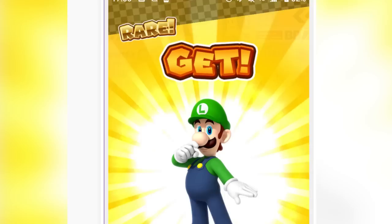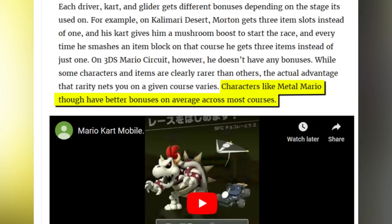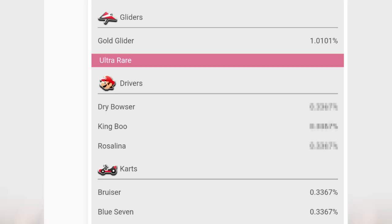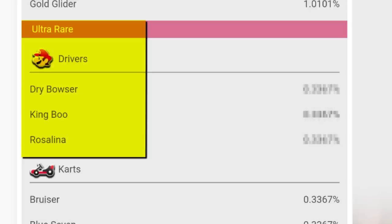It sounds pretty directly like pay to win, but even worse — pay for the chance to get something fundamentally better. And some of the drivers are rated rare, including Luigi. Drivers like Metal Mario have better bonuses on average across most courses. Nintendo also showed you the odds of getting different items, which is now required by law in some countries. You get ultra-rare drivers like Dry Bowser, King Boo, and Rosalina at chances of 0.3367%.